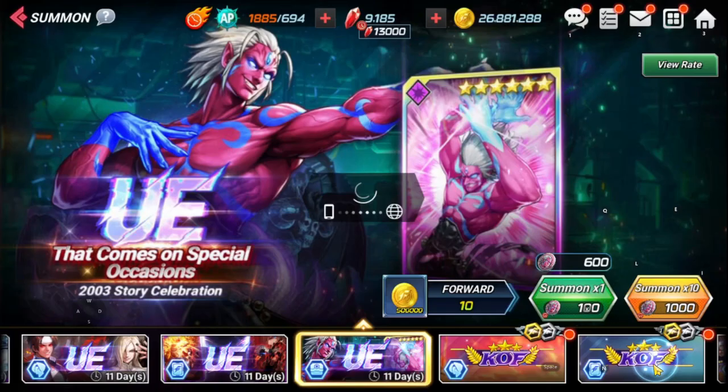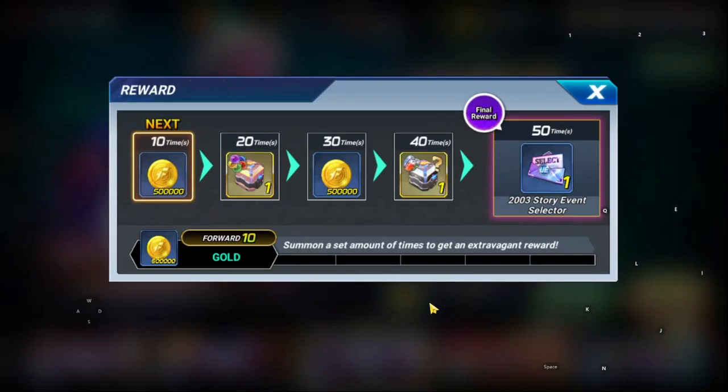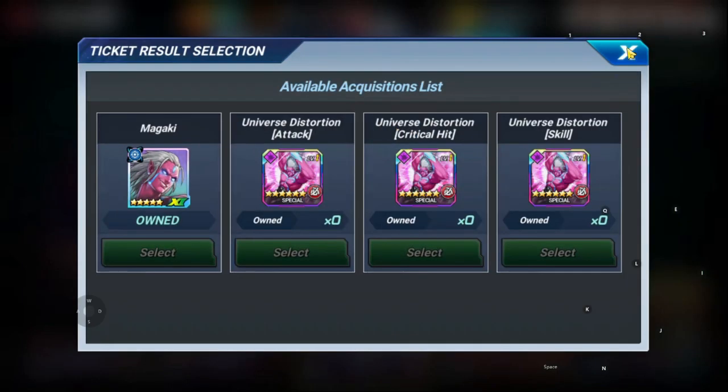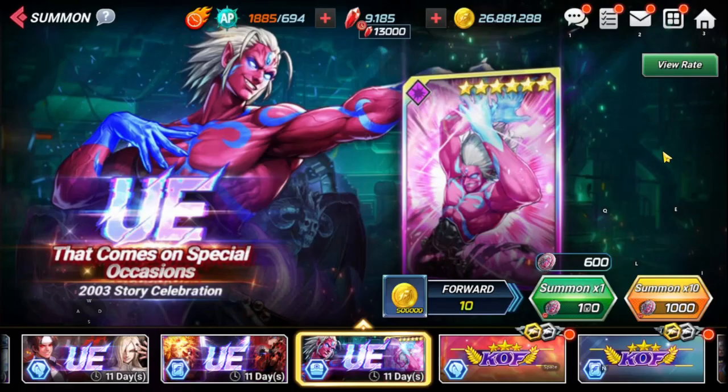We did get a selector - didn't know that was there. I did know that was there. So we can get him to A2 at least if we don't want to get one of his cards. But I think you can get his special card out of his banner too. Anyway, let's keep going.